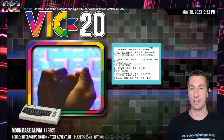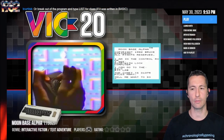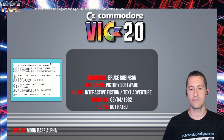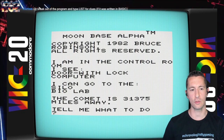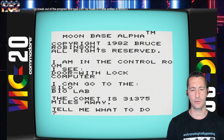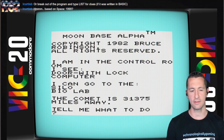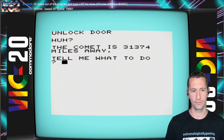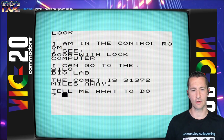The other part of the two-parter is Moon Base Alpha for the Commodore VIC-20. Also by Bruce Robinson, published by Victory Software. I'm in the control room — I can see a computer with a lock, and I can go to the silo or biolab. A comet is 31,000 miles away. There's a door with a lock. Let's try 'go silo' — it works. This one at least seems to respond to commands.